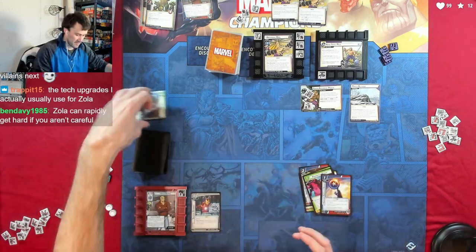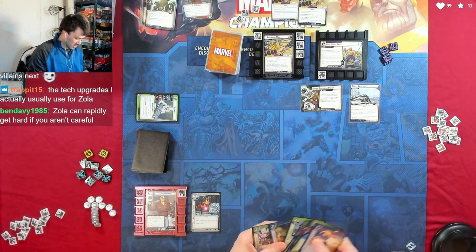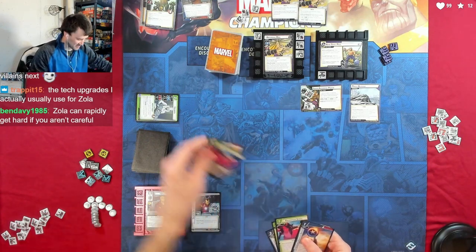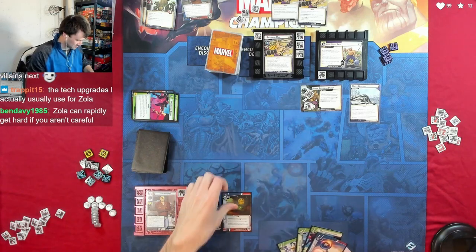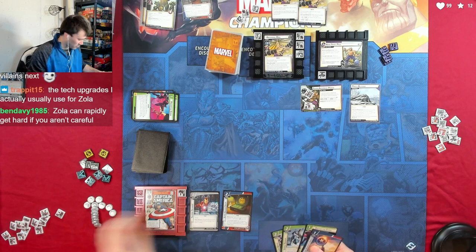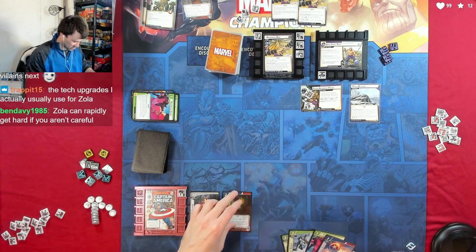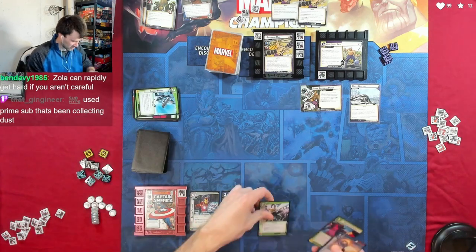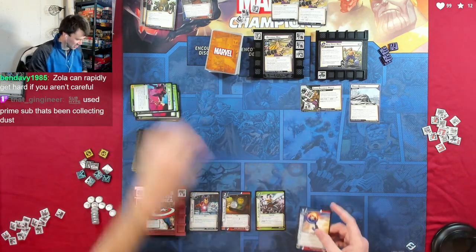We look for a shield — oh look, there it is in the discard pile. We have to get rid of Heroic Strike and Preemptive Strike to play Serum. I should switch to the other side first. I'm going to exhaust Serum and throw away Energy Barrier to play Flows Like Water, then throw away Preemptive Strike to play Shield.